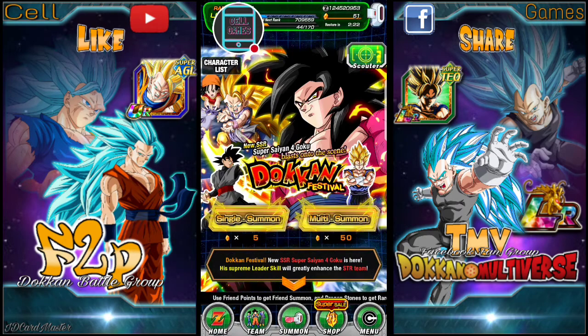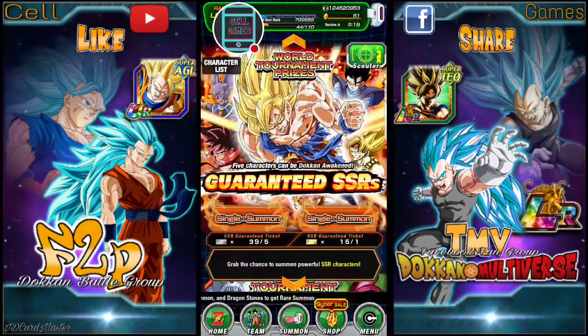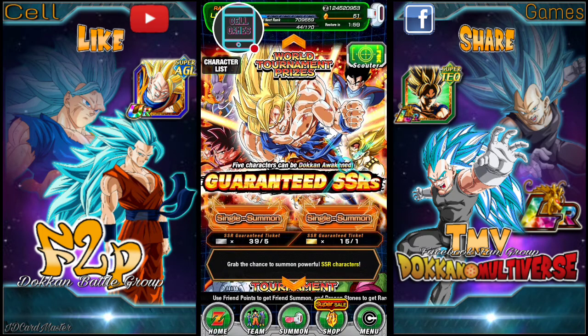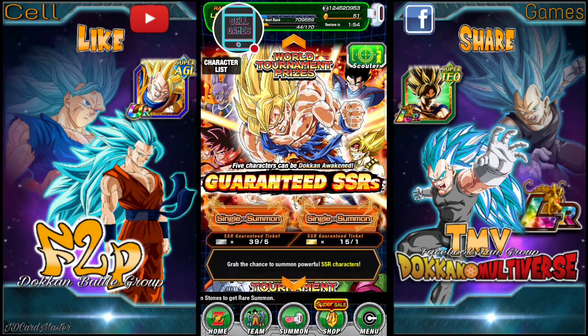Holy crap, 60 gold DB Saga tickets! That's amazing. Let me just double check - I can almost do eight GSSR summoning with the silver tickets. I've got 15. I can get 23 SSRs off the World Tournament banner! Okay, well let's save these tickets for another time, in another video.